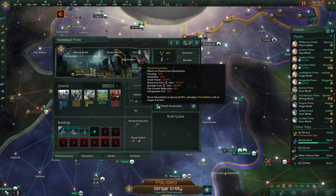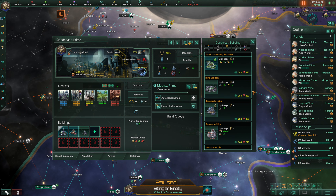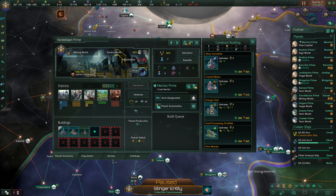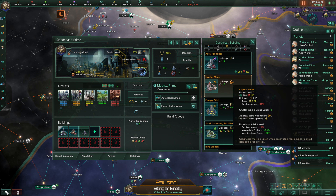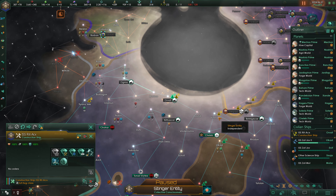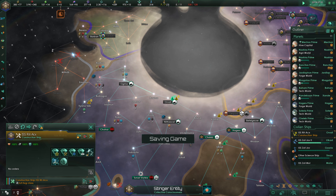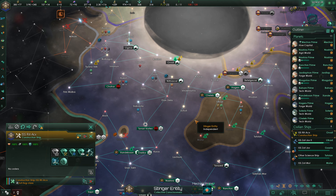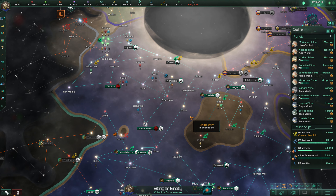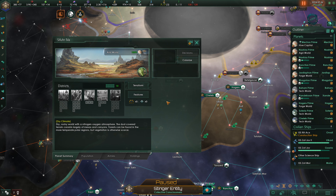Xandabon Prime's main concern is devastation, but it has improved dramatically and will eventually become a mining world. Crystal mines are something we'd like to put in here. Our construction ship won't get the alloys to build the hyper relay for quite some time, so it'll be idling. We did just get C4-4A terraformed, so we absolutely want to colonize there.